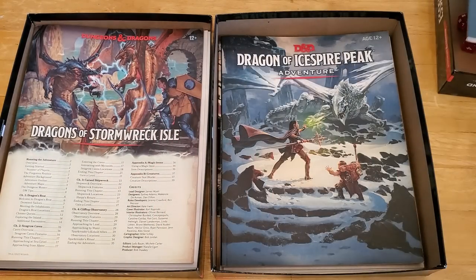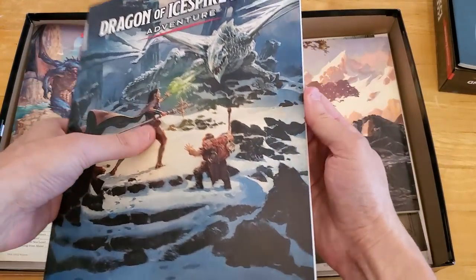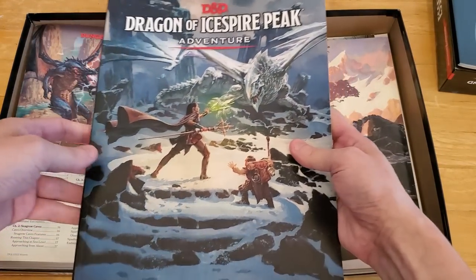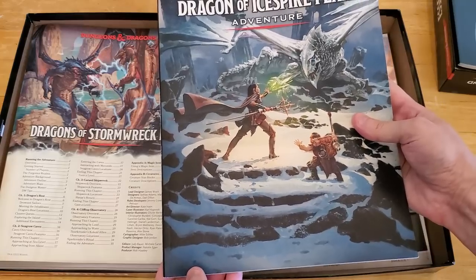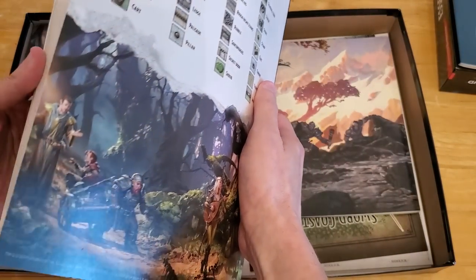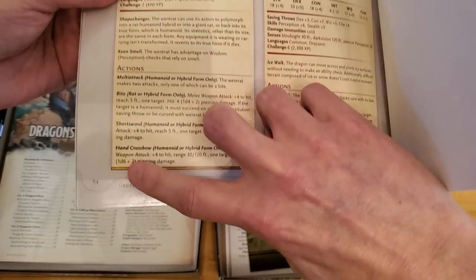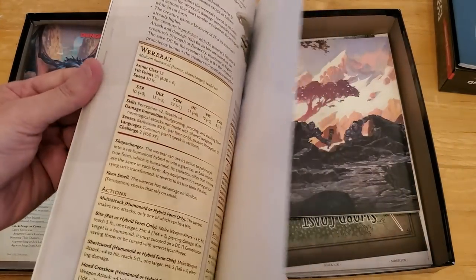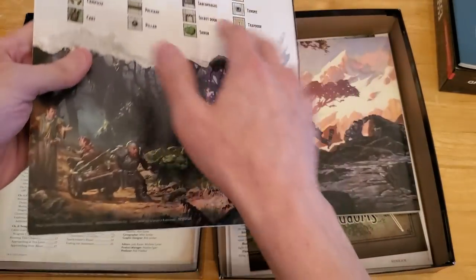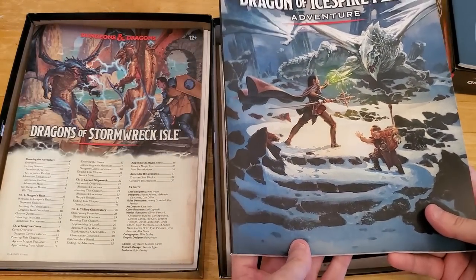The adventure in Icespire Peak also has a cover that is much thicker and will hold up much better to wear and tear. The adventure is also longer — apparently it's also 64 pages, though I don't know how much of that is adventure versus monster stats. But you definitely get a longer adventure with Dragon of Icespire Peak as well. I can't remember off the top of my head whether it covers levels one through five, like Lost Mine, or one through four.